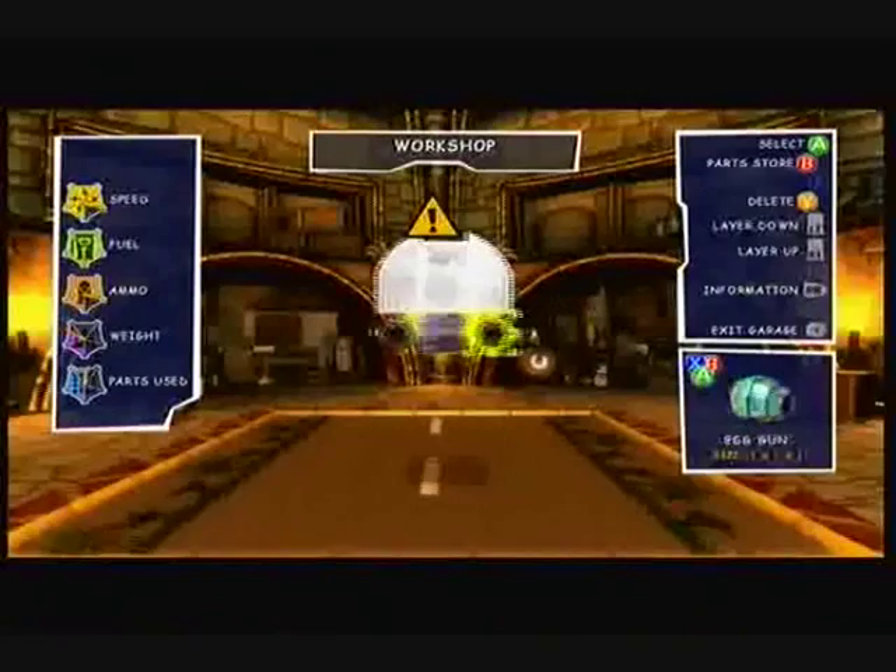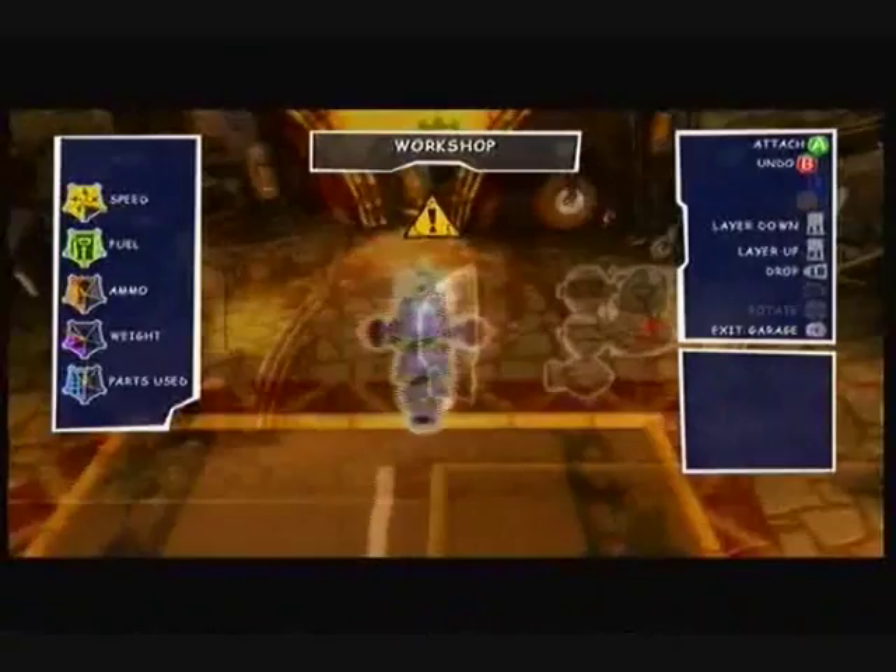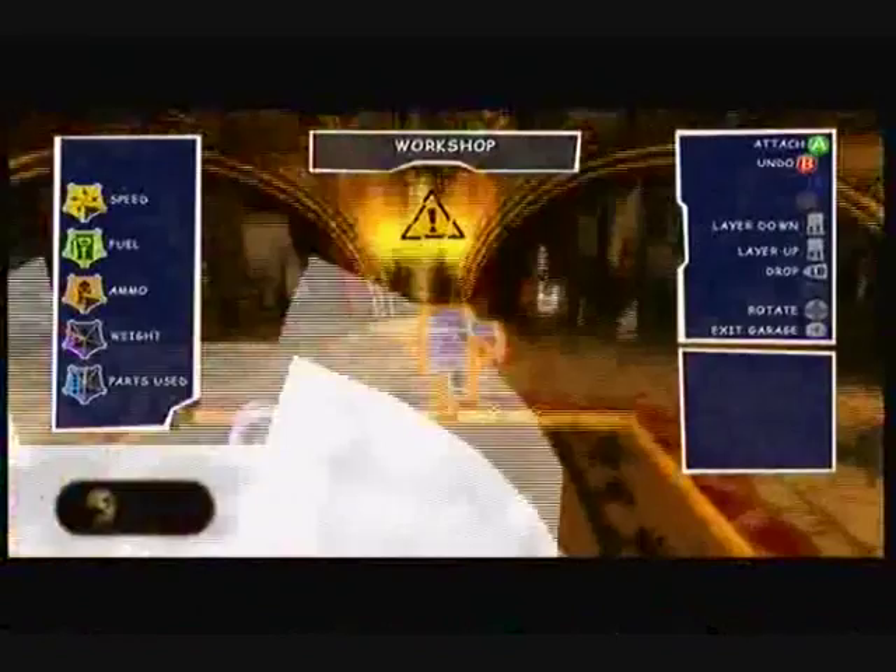Then you're going to do this, which is two super ammos, a grenade gun, strong seat, and two tow bars. And that's going to go right behind the front bit. Then you're going to get this, which is two super cubes, an L panel and a T panel.